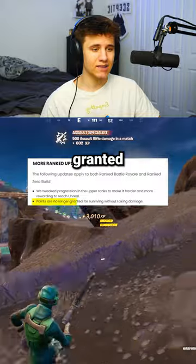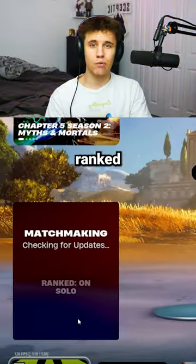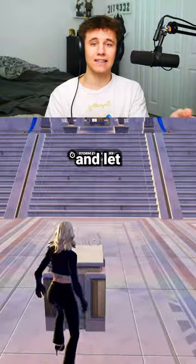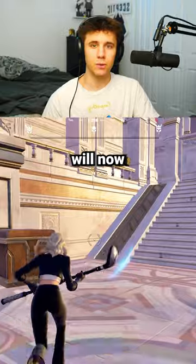The update is that points are no longer granted for surviving without taking damage, but there's a super easy way to get around this. Just queue under ranked and land at the new Mount Olympus. Challenge the boss to a fight and let the guards do a little bit of damage to you. Now that you've bypassed the update, all placement points will count for you.